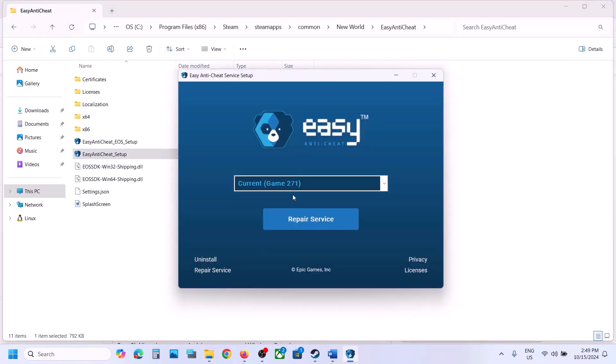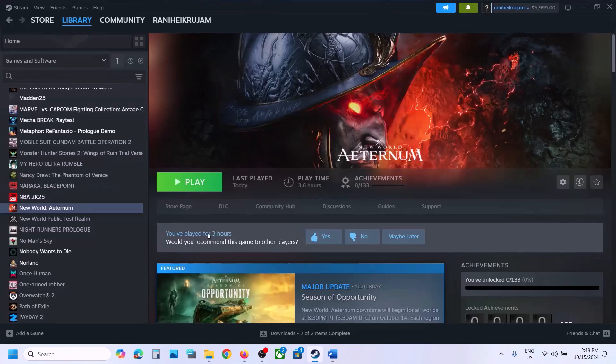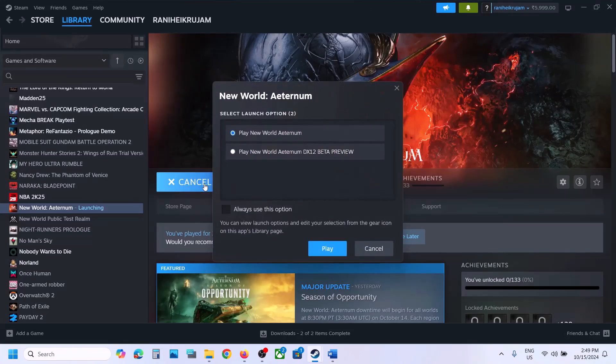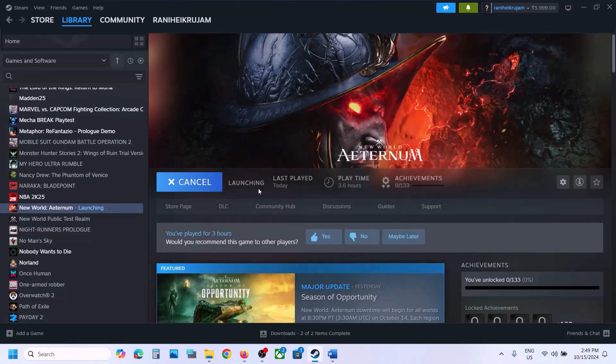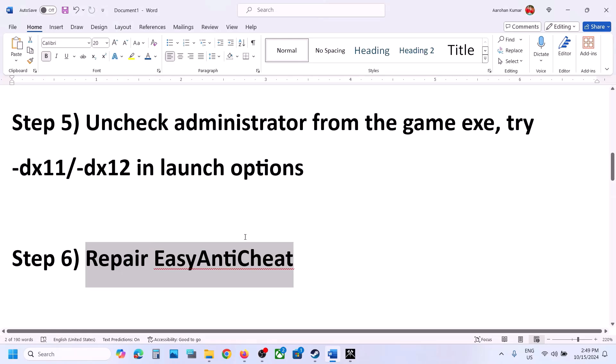If still not working, select 271 again and click Uninstall. Once the uninstall is complete, close the setup — do not reinstall from there. Instead, launch the game directly and during the launch process it will automatically install Easy Anti-Cheat. Click Yes to allow, and you should be able to launch the game.